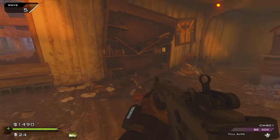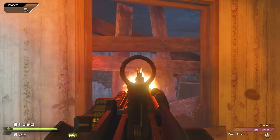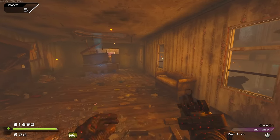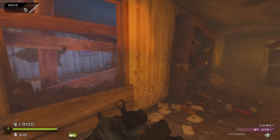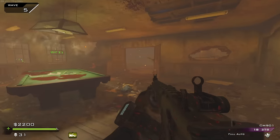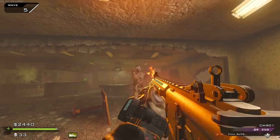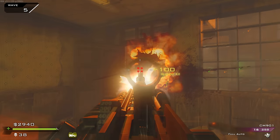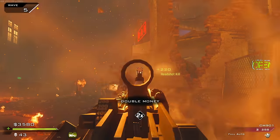Oh the CM901 — this looks similar to the Scar almost. This reload animation reminds me of a gun from Call of Duty Ghosts, I want to say the RX9000 or something. So I'm guessing that's where they took it from. I am never gonna get tired of that headshot sound effect. I actually like seeing the kills pop up on screen too — it's kind of satisfying, adds a little bit of positive reinforcement.